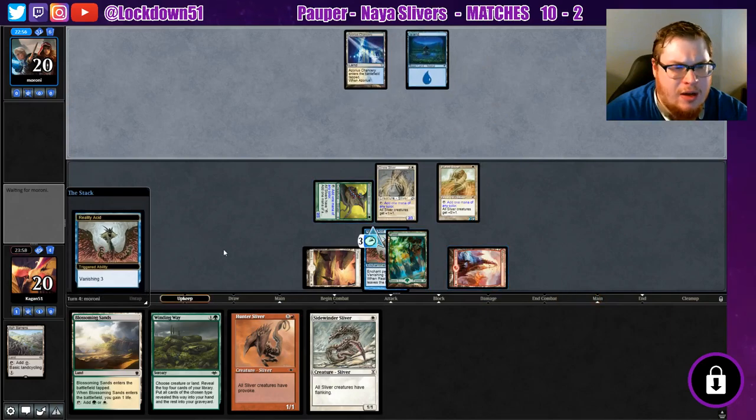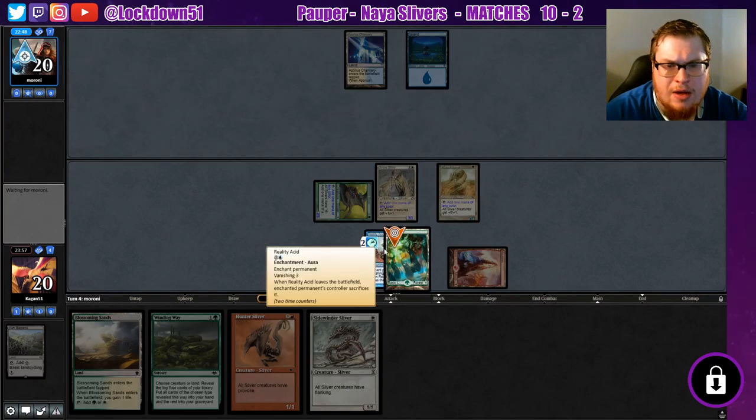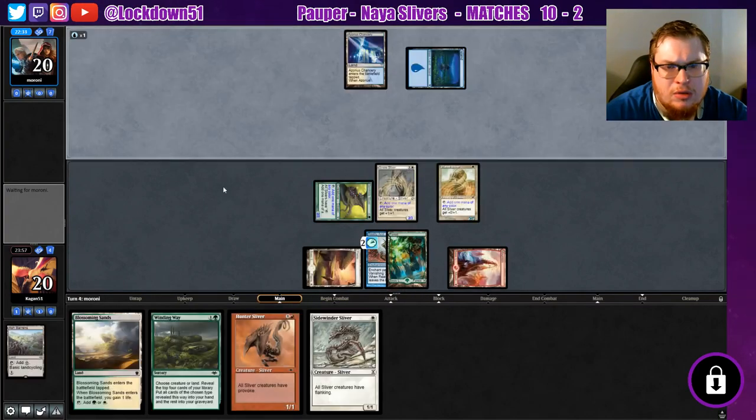I think I could have played that a little bit differently. We're about to put a heavy clock on them. Reality Acid — so they can bounce it, they get rid of our land and we'll have to sacrifice it. That's basically how the deck works. I'm not sure how interactive they can be with the board — yeah, they can put this stuff on my creatures, which I kind of should have anticipated.